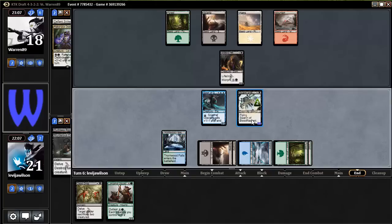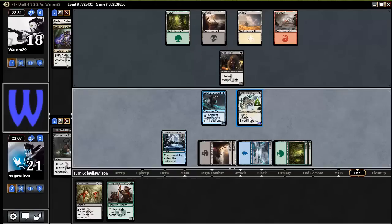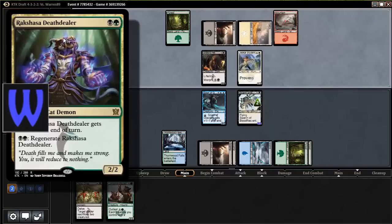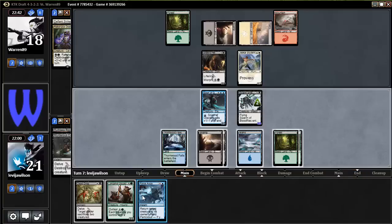He only has four lands too — I just noticed that. Swarm of Blood Flies — never really looked at that picture, it's kind of cool. 'Blood fly bites are indistinguishable from spear wounds' — nice flavor text. Warn89 is getting kind of massacred. He does have a little curve but is playing four colors, which could be dangerous. Let's swing and see what he does.